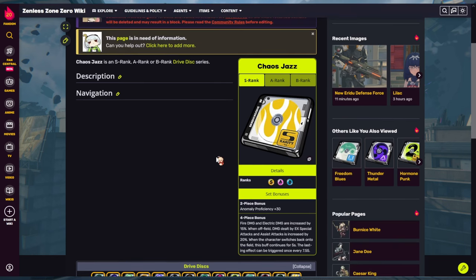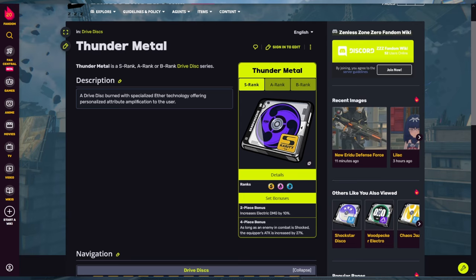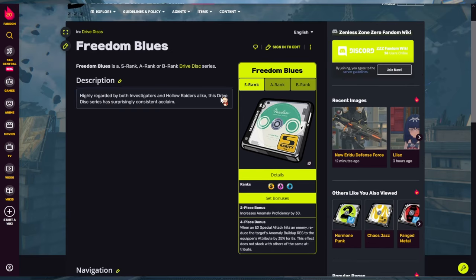For the two-piece set, since she's a disorder DPS, AP is the way to go. More AP means more shock damage and more attribute damage. You can run two-piece Chaos Jazz or two-piece Freedom Blues — both give 30 AP. So just run four-piece Thunder Metal with either two-piece Chaos Jazz or two-piece Freedom Blues, whatever you have available. You could also go attack percent for the two-piece but AP is generally preferred.